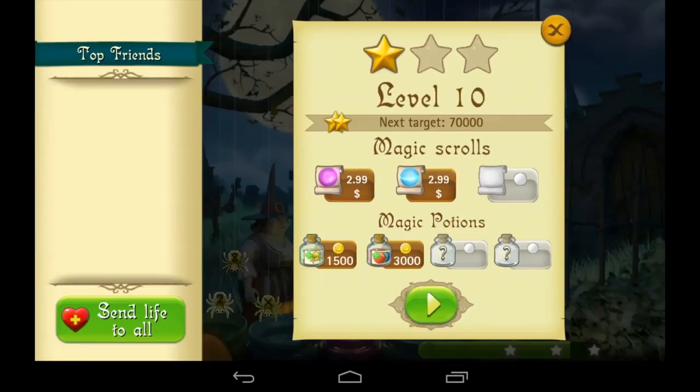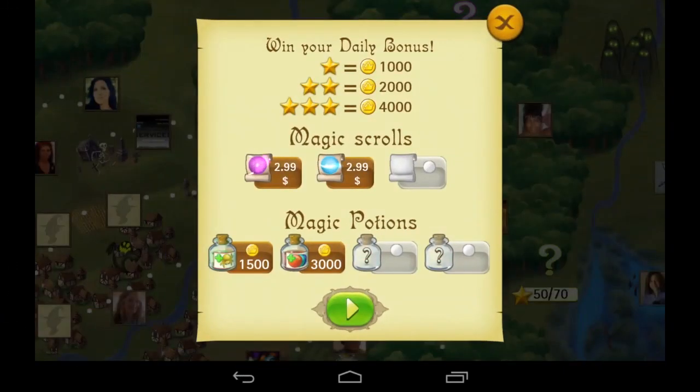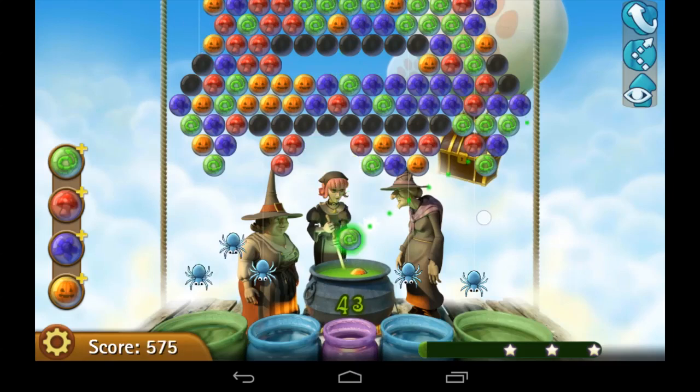I got two stars, a hundred crown coins, and an extra star — which is good. You can see the breakdown there, along with more in-app purchases. Also, if you're failing a level, you're going to get hit up with in-app purchases before the level's over, and then after the level to replay it with more bubbles.